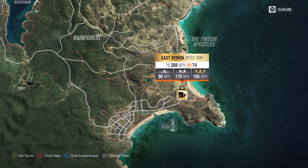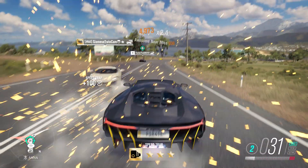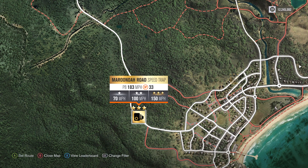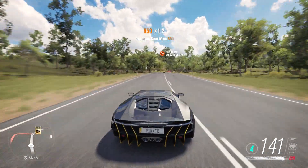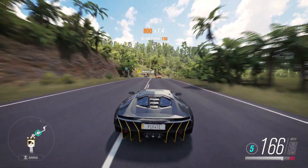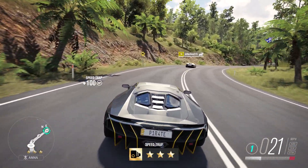Next is East Byron Bay speed trap — you just need to get over 195 miles per hour to get those three stars. And finally, Maroondah Road speed trap, where it's just over 150 miles per hour for three stars. Get three stars on those three speed traps in the Lamborghini Centenario and you will bag yourself 120,000 credit and 80,000 XP.